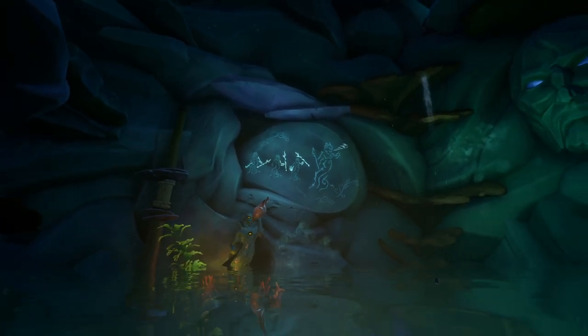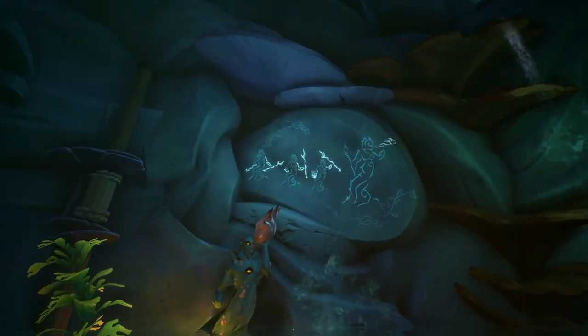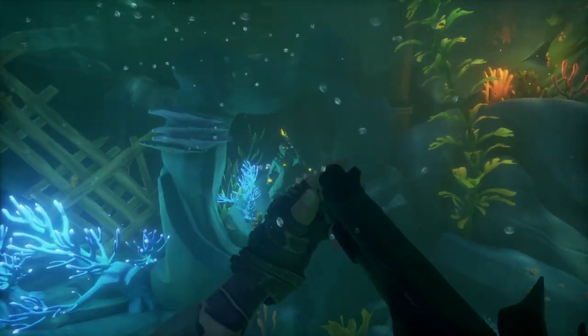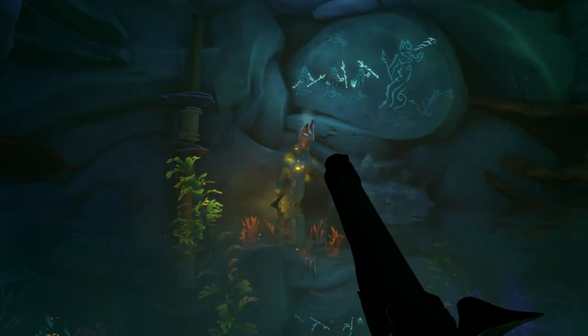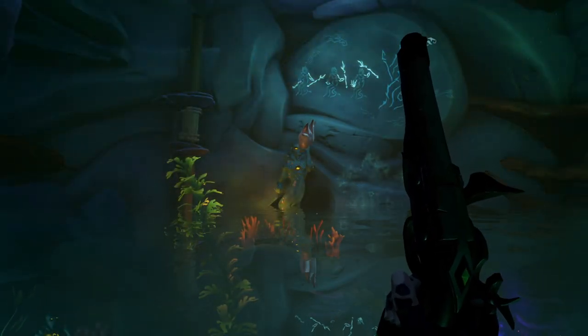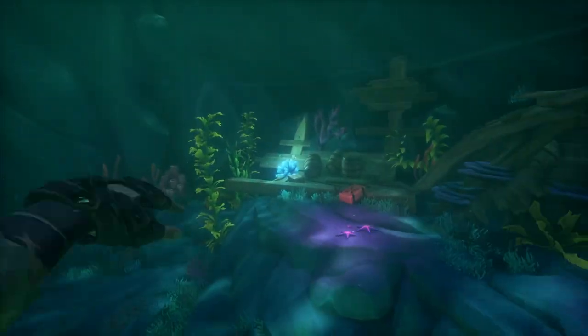If you've done the new tall tales this is going to look really familiar. There are three statues you have to move the arms by shooting them into the correct position depicted on the mural, and then once you're done you shoot the siren with the horn. Once you've completed this first puzzle it's going to raise the water level and you'll be able to access the next area.